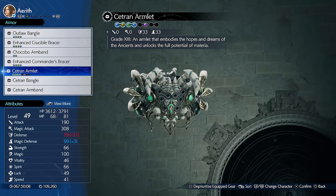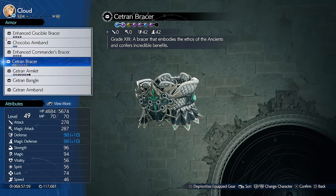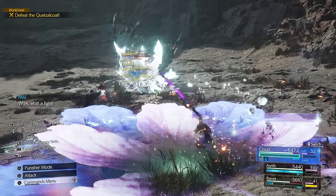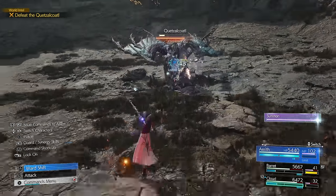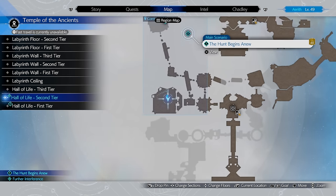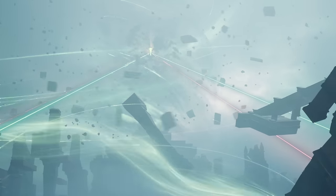Besides that, we also have the Cetron Bracer and the Cetron Armlet — by far the best armors in the entire game, providing around 8 Materia links and some of the best defenses for all characters. However, you will need to be very far into the game. Quick spoiler alert: if you don't want to see this, come back at a later date. For everyone staying, these can be obtained in chapter 13.